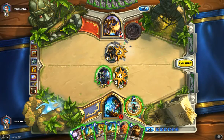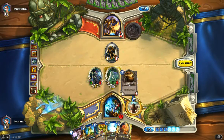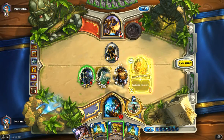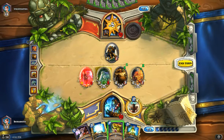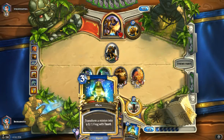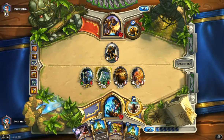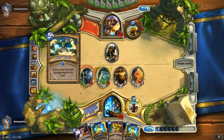Now there is a situation here, and the situation is that our opponent can go with the Equality-Consecrate combo. I would argue that's something we want to see — we want to bait that out early, so that's fine. Because we don't have any of our late game threats yet. This small Deathrattle theme in the beginning really allows you to keep board presence.